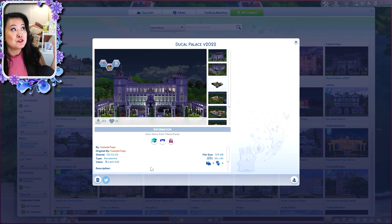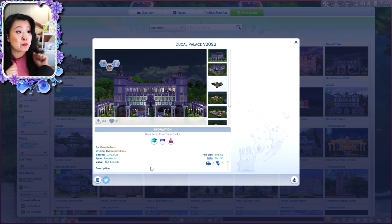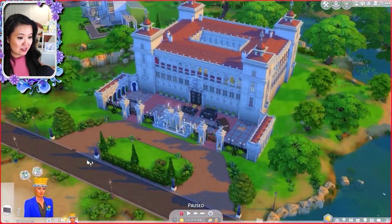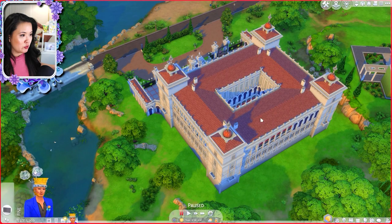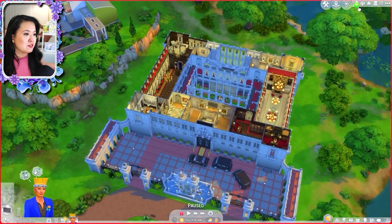Now this third palace I'm showing you is very grand. It is called Ducal Palace v.2022, and it is by Camote Tops. Oh my — this one is expensive and it's big. So if you have a lower end computer, this might not be the best one for you, but I wanted to put some grand palaces in the showcase today. This is stunning. I think this works perfectly for this Willow Creek lot — the way the driveway kind of goes up to here, it works amazingly. The windows, everything — it's stunning.